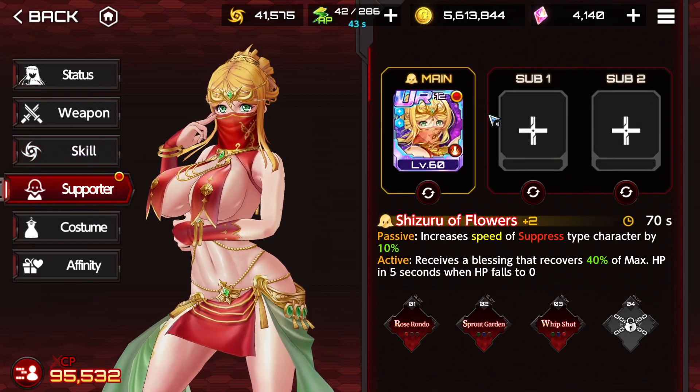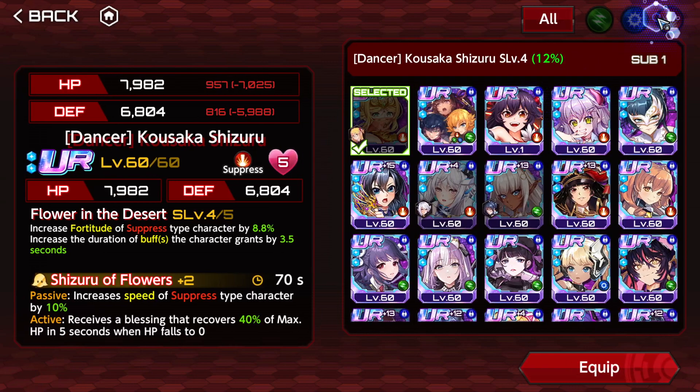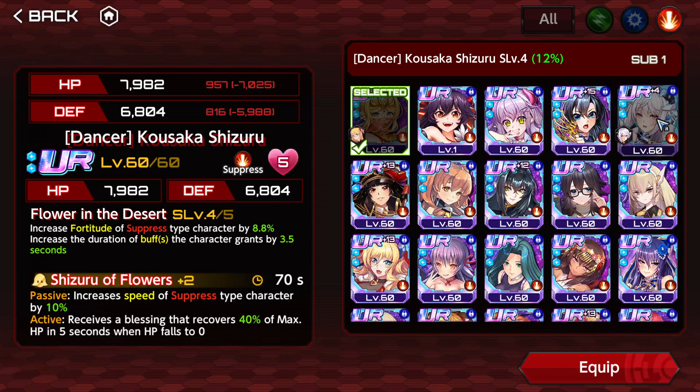This is another good option for a main supporter. You go full red with everyone, then you're going to receive a buff that reduces the damage taken by suppressed-type characters by 30%. That's a huge amount.